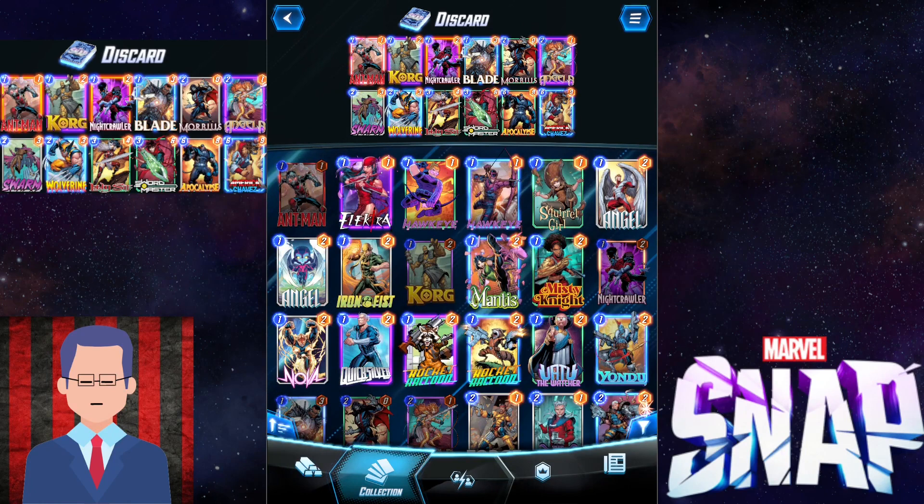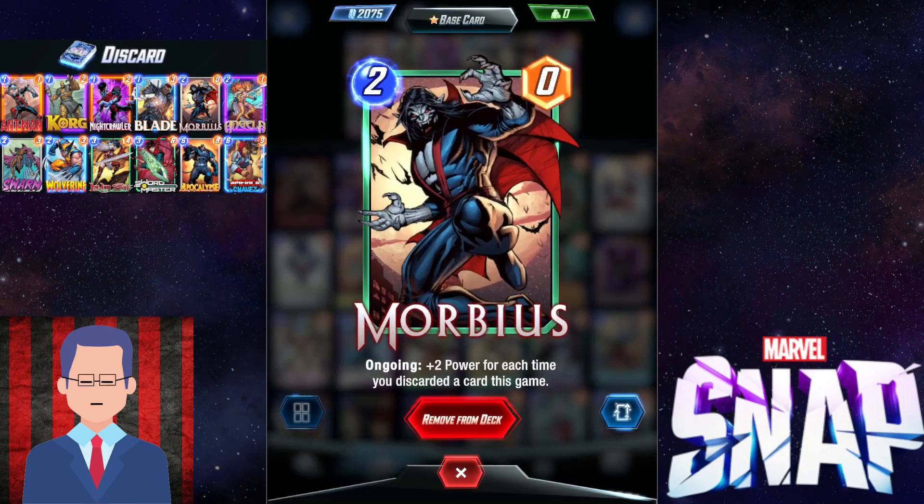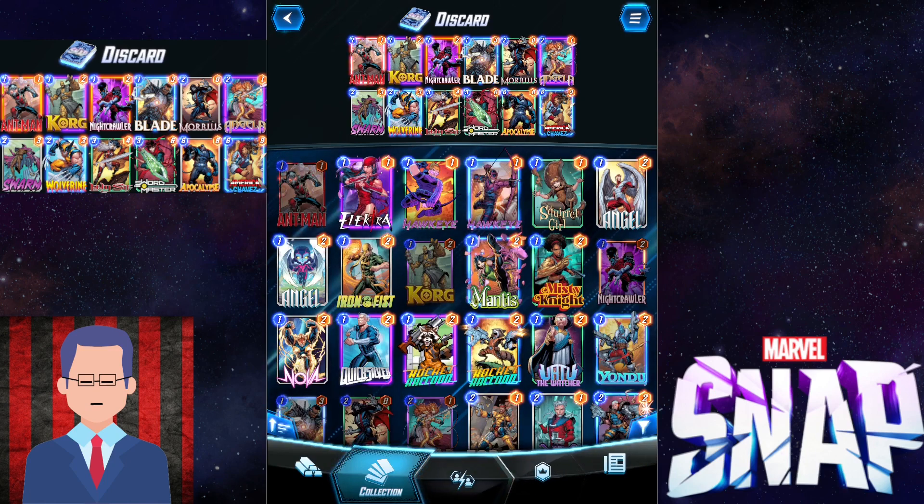Swordmaster is just going to discard a random card, so you need to make sure you empty your hand before using him. If you want to discard Apocalypse, you have to empty out your hand of the lower cost guys first. Then there is one guy who does not want to be discarded but works with this deck: Morbius, with ongoing plus 2 power for each time you discarded a card this game. Every time you discard a card he will remember it and gain plus 2 power — even if he's in the hand, on the field, or in the deck. When you slap him down he's going to have a ton of power. If you discarded 5 cards, then he's at 10 power.